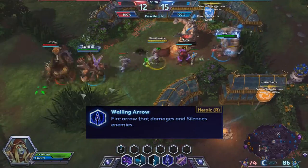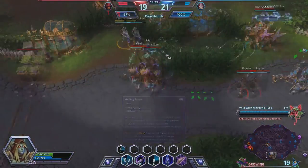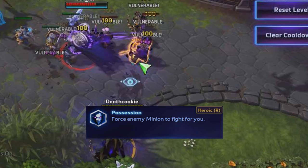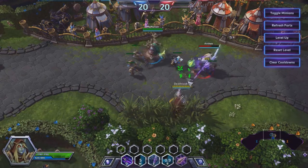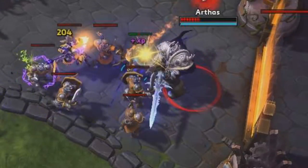Her first ultimate, Wailing Arrow, allows you to shoot an explosive arrow. You can hit R again to cause it to explode prematurely. It damages and silences anyone in its proximity. Her second ultimate, called Possession, is used to possess enemy NPCs or mercenaries. It has a pretty low cooldown, so it's easy to use.